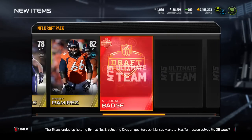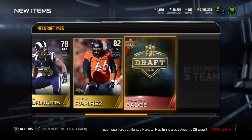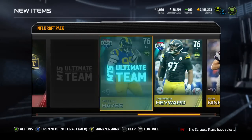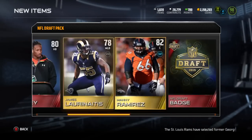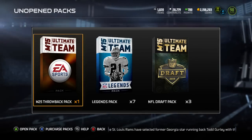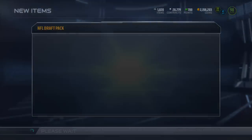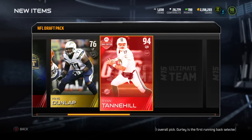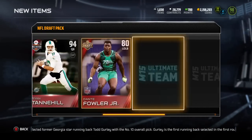We're also looking for some of the top guys like Mariota, Kevin White — that man is 6'3 with 98 speed — and Leonard Williams. That guy could have been the number one pick according to some people, yet he dropped to the number six pick for the Jets. We can get him or a Jets collectible. Get a Bucks or Titans collectible and we'll go at the Mariota set. I have a certain amount of draft badge collectibles, so I can't do every single set.